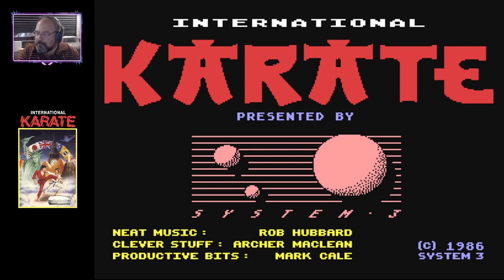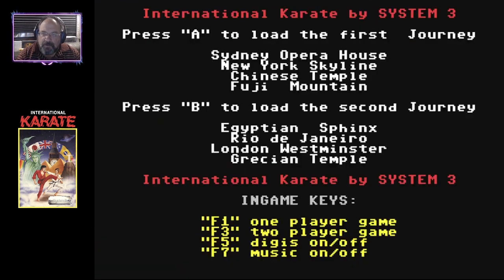Alright, let's go ahead and load this up. We have a couple of options as far as loading the first journey or the second journey — we can start with the Sydney Opera House or we can start with the Egyptian Sphinx. The thing I've noticed is that once you load into it, you can't change to the other one — you're gonna have to reboot the system or reload the game. Thank goodness it's not on a cassette tape. Alright, let's go with B, do something a little different.